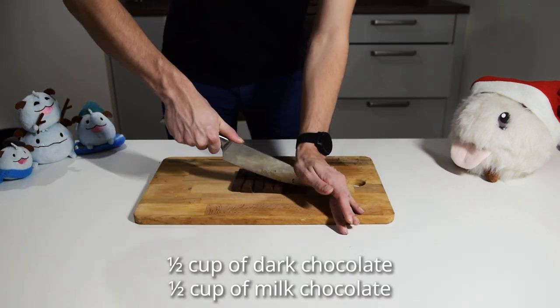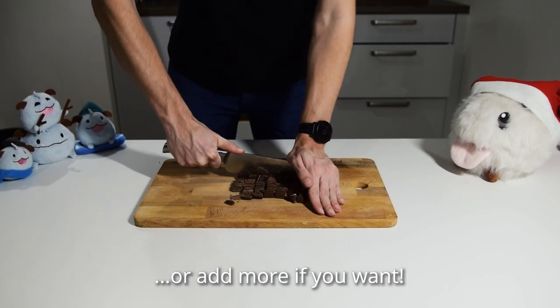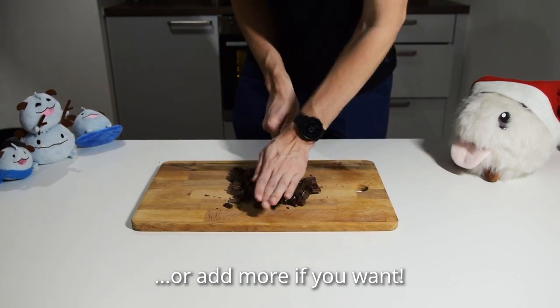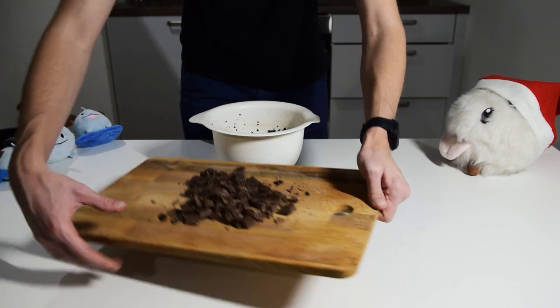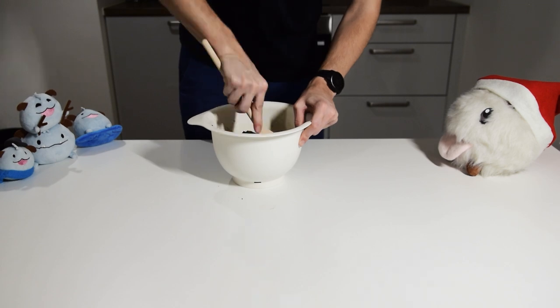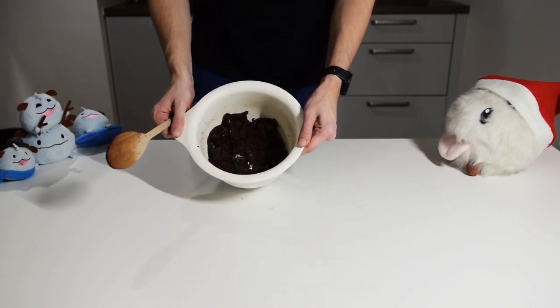The next step is to chop about a cup of milk and dark chocolate mix into small pieces. You don't need to add the chocolate, or you can add even more — there is never enough chocolate, if you ask me. Add this precious material to the dough and mix it well with a wooden spoon. It takes some strength, so use your heart, because the heart is the strongest muscle.